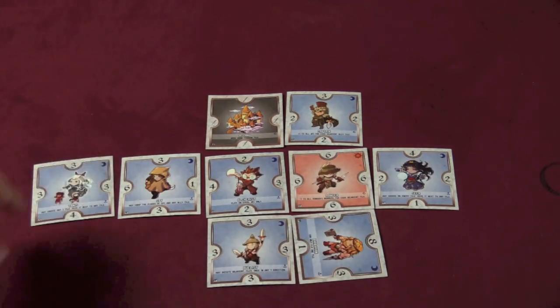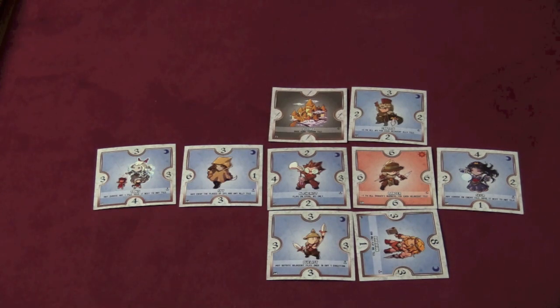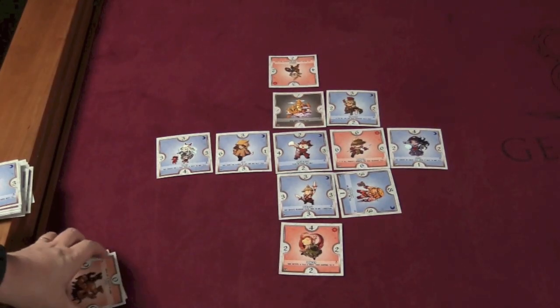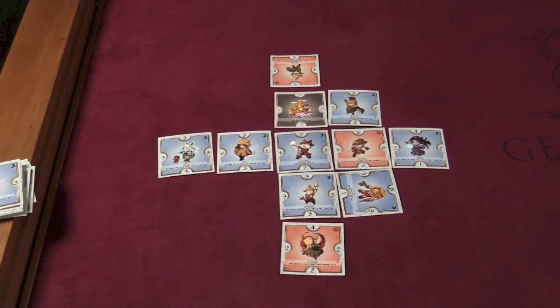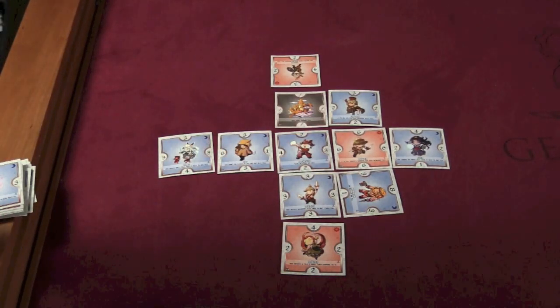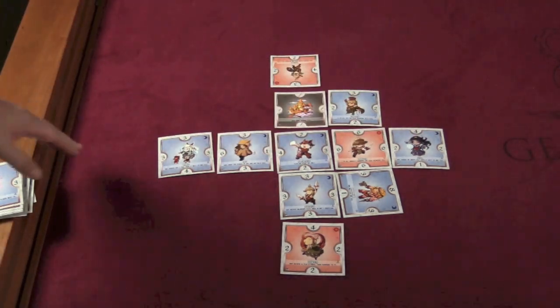There is a limit of 5. Once the grid row or column reaches 5, it cannot go any farther in either direction, and so this would be the extent of the grid if these tiles were placed like this. At the end of a round, when the players have placed these 12 tiles, you're going to score based on the number of cards in each row and in each column. If you have 1 of your color in a column, that's worth nothing. If you have 2 of a color in a column or row, blue would get 1 point. If you had 3, you get 2 points. If you have 4, you get 4 points. And if you have 5, you get 7 points.